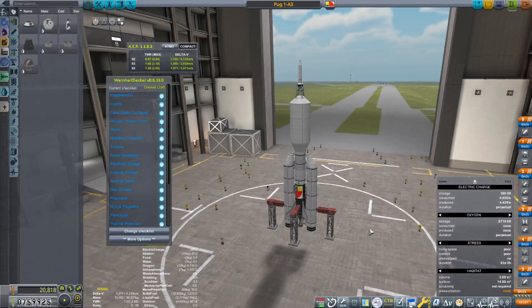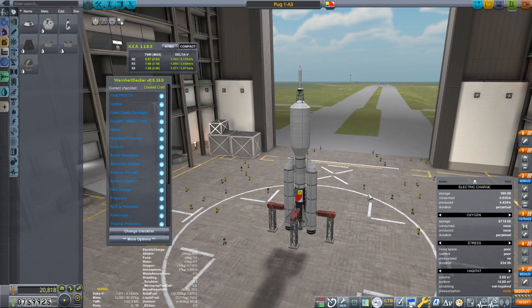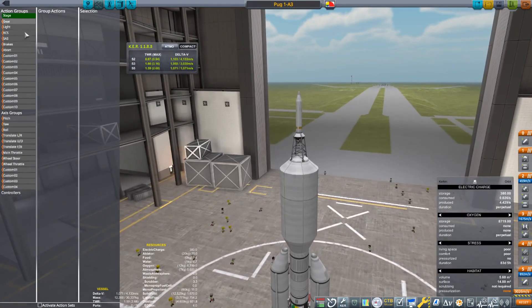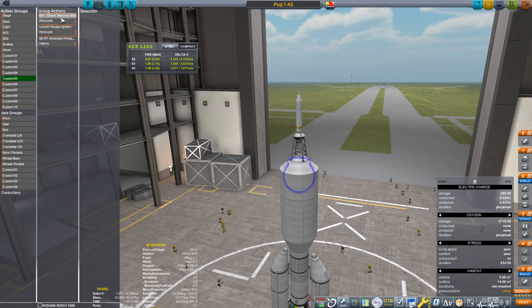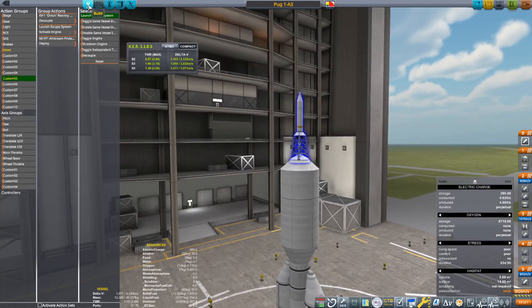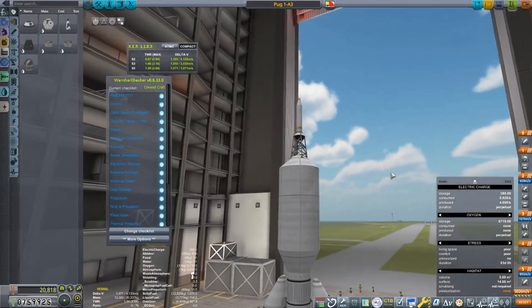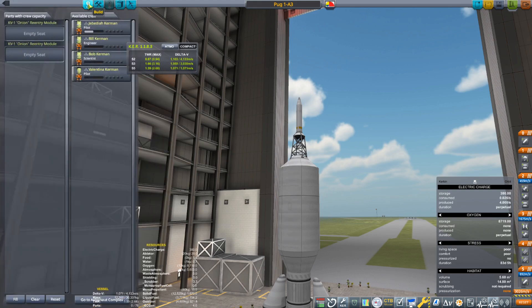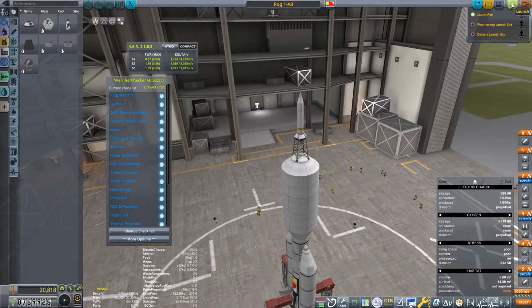Two grand for the sim — yes, sims do cost money. There was something wrong with action group number five, that was the only thing that went wrong. We decouple that — oh, I put decouple the launch system instead of activate the engine on the launch system, so it just decoupled without firing. Okay, now this is set. One last look — make sure no Kerbals snuck on, they have a tendency to do that. Alright, this time we're doing it for real.